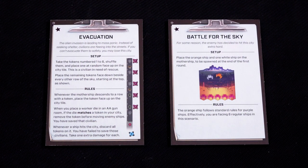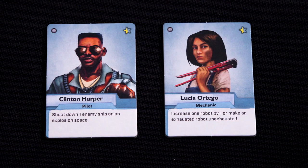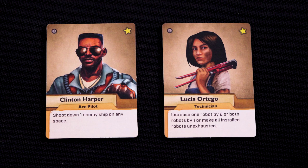The scenario lists the special rules that are in use for that particular battle. If you prefer, you can choose your battle just by looking at the comic side of the scenario, leaving the other side as a surprise. Each character has a special ability that you can use once per game — after using it, set the character aside. Use the blue side of the character during the chapter when you first meet them; the upgraded side comes into play later in the campaign.